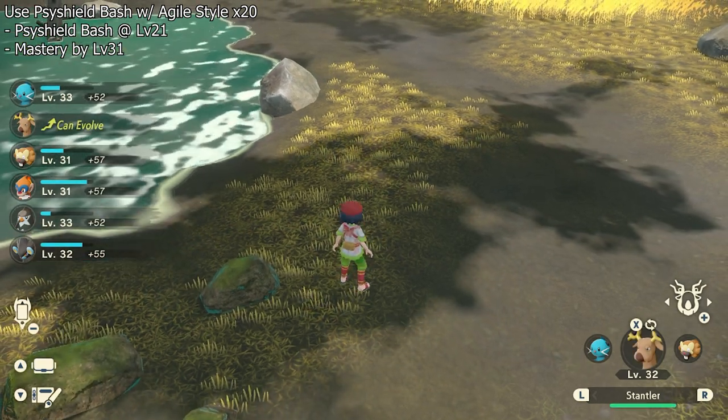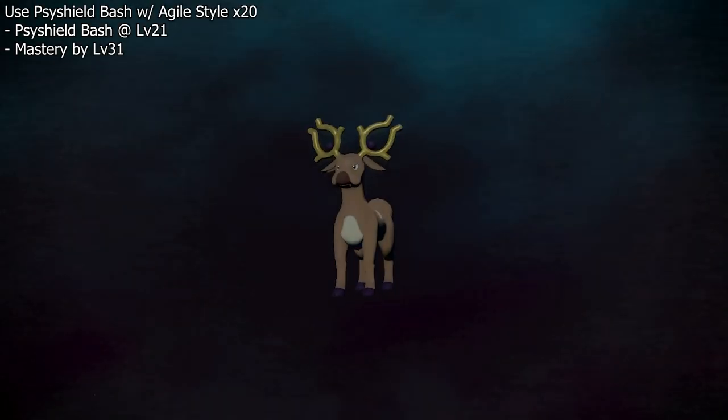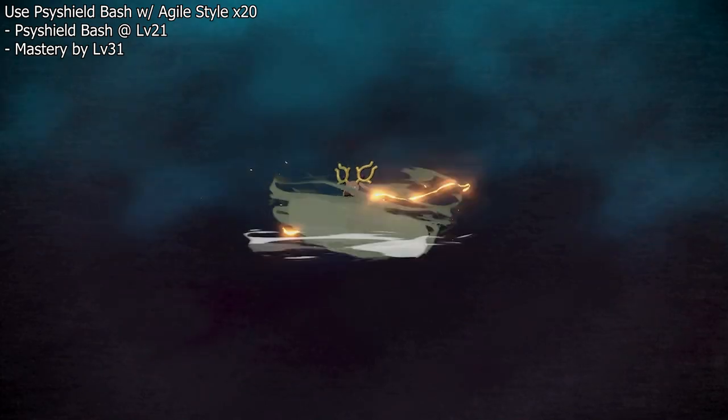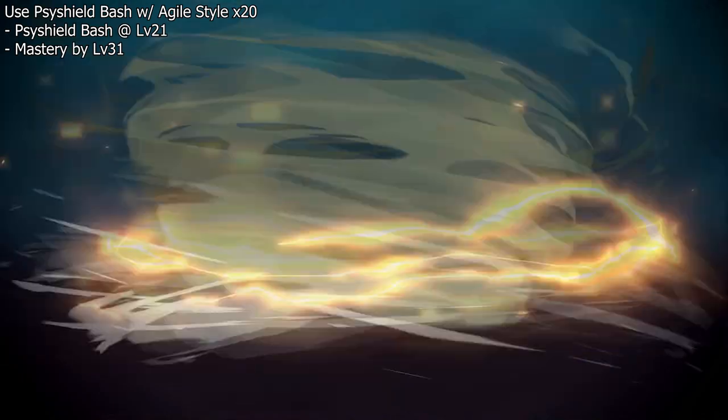So from there, you need to use Psy Shield Bash 20 times in the Agile style. So essentially just scroll down to Psy Shield Bash and go left or press the L button. That will put it in Agile style and you just need to do that 20 times, and then you will be able to evolve Stantler.